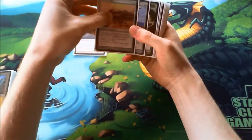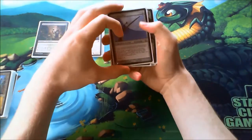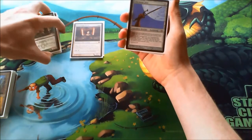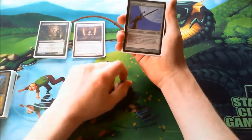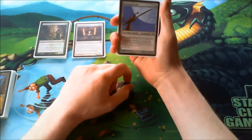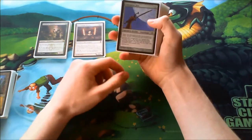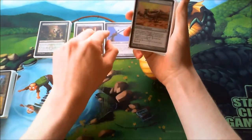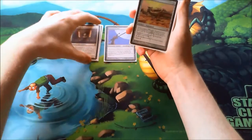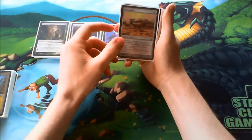My equipment package: I play one Batterskull and one Umezawa's Jitte. Jitte is of course good against many decks — against Delver-based decks and tribal decks, very good against Elves, so it's a must-have in my main deck. Batterskull is one of my win conditions, and sometimes an equipped Dark Confidant gets the job done too.